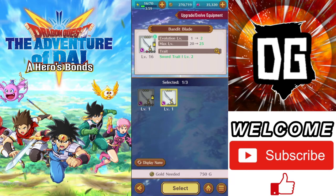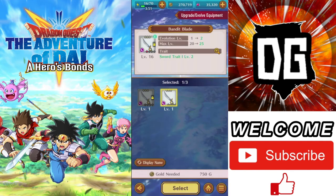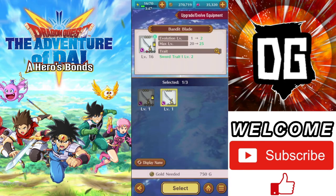Max level went from 20 to 25. And my trait there on the sword went from level 1 to level 2. So you can actually take a look — it's at 10%, increase it, and I go to 12%. Very simple on that, and it works the exact same way.